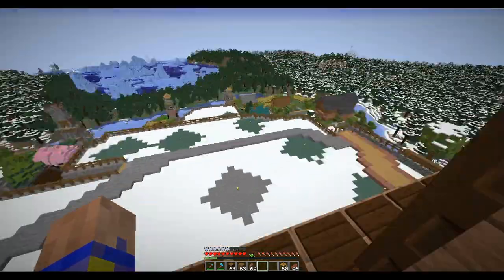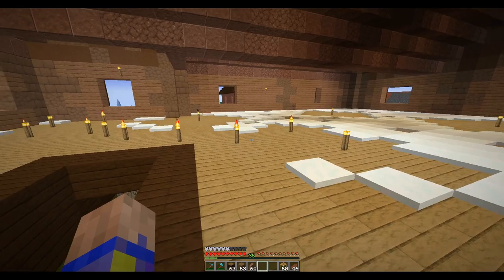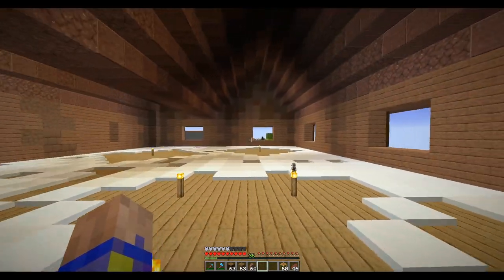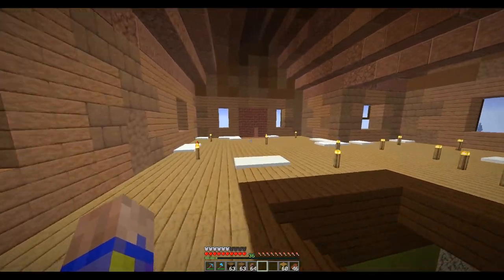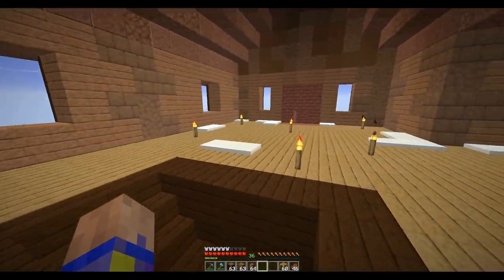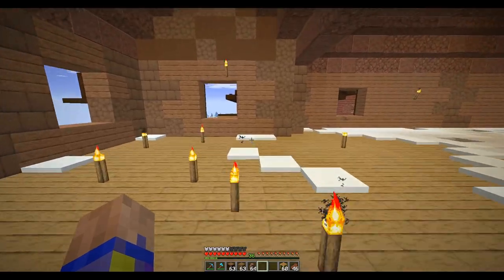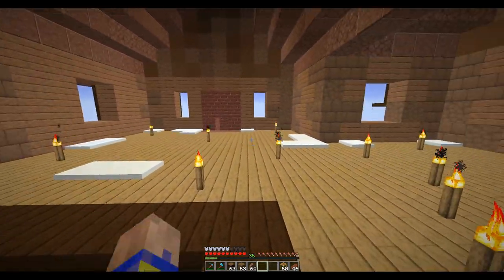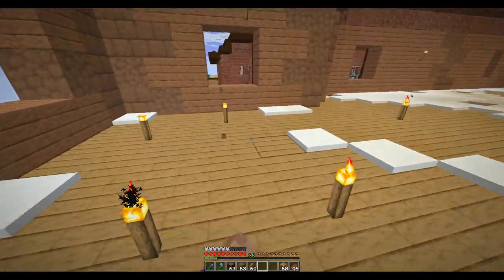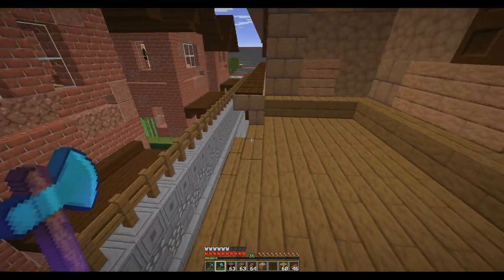So we are up here on the second floor — this is where the bedrooms are going to be. I figured you come up the stairs and I thought about putting the master way back there, but then I've got the fireplace here, so the fireplace would be a nice addition to the master. I could put the master here. I think the master would be good here because I could put the master bath over in that corner, a little sitting area over here, the sleeping area over in this area.